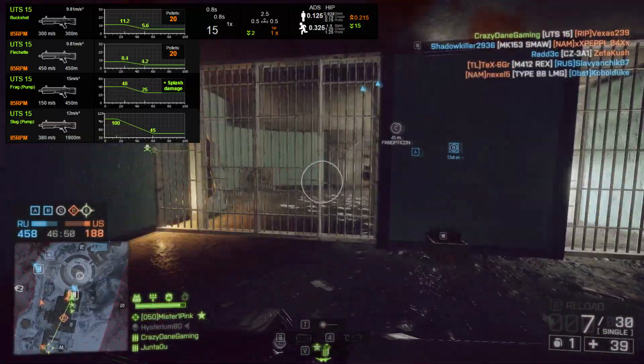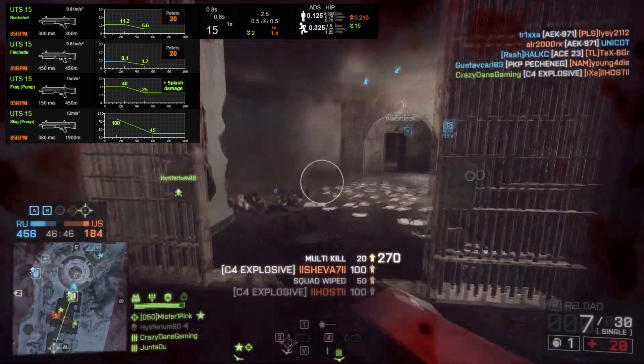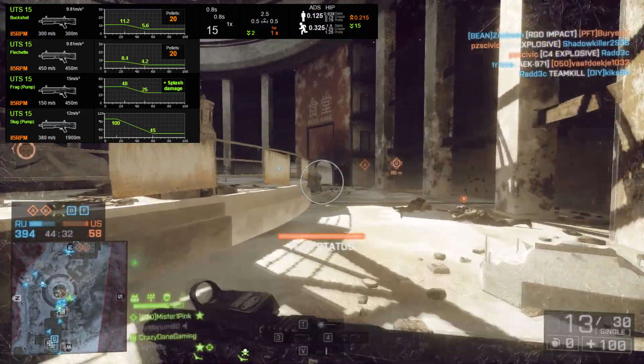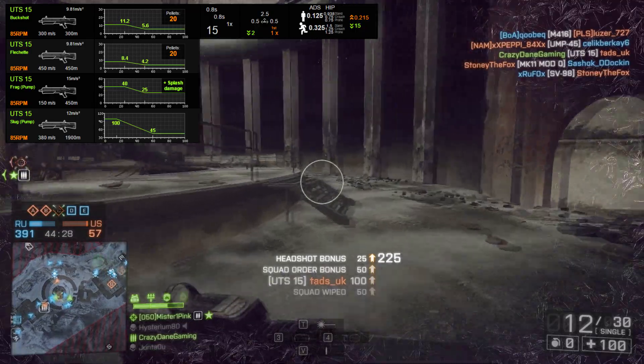Taking a look at the stats from simthic.com, we are focusing on the buckshot round because this is the most common one you'll see. The UTS-15 has got 85 rounds per minute, which is the second lowest out of all of the shotguns.